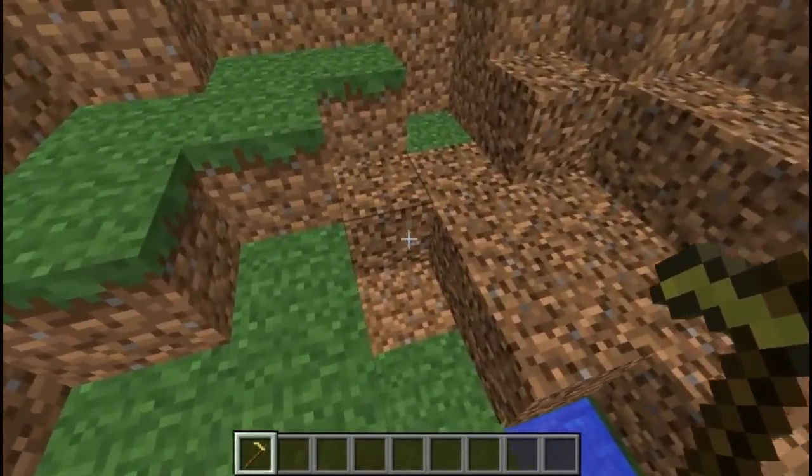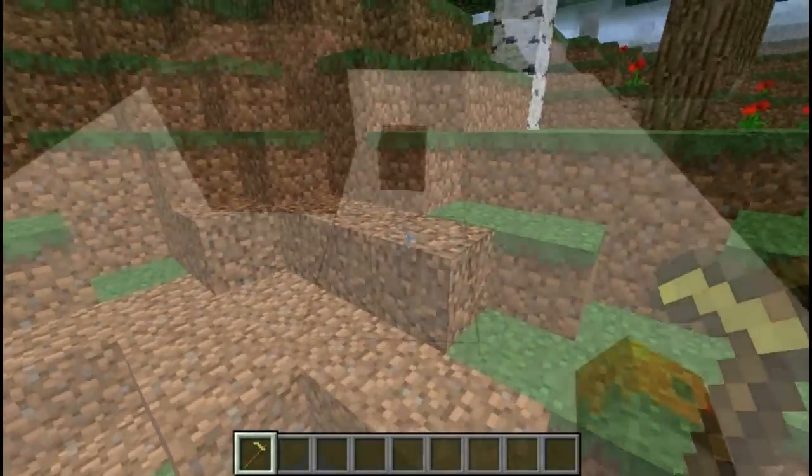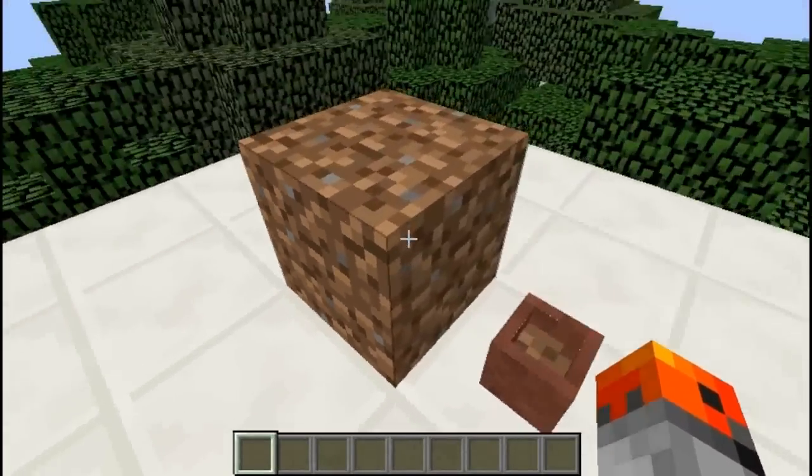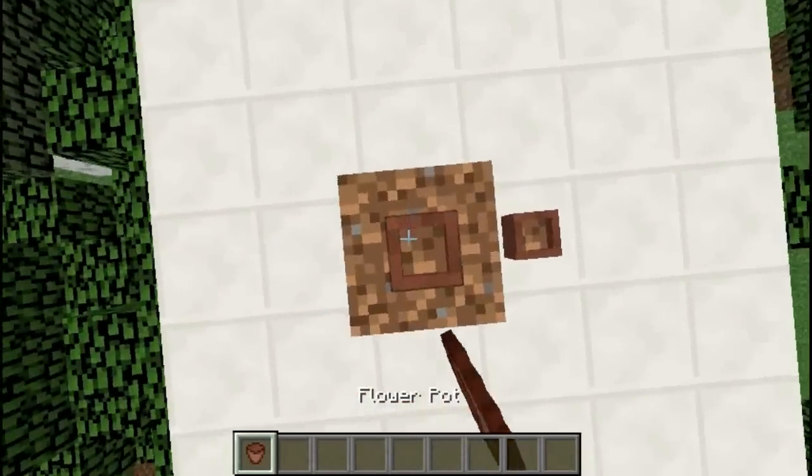You can use a hoe on coarse dirt to convert it into normal dirt. Flower pots use the center of the dirt texture as their soil texture.